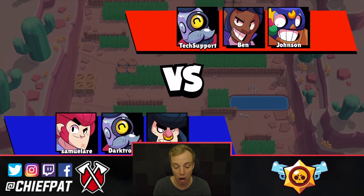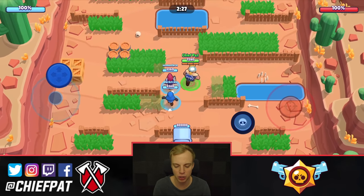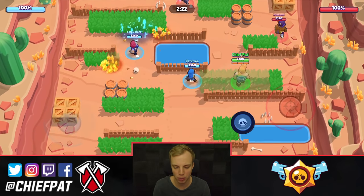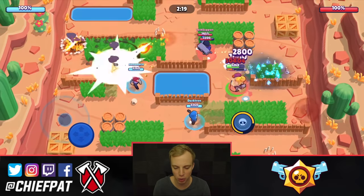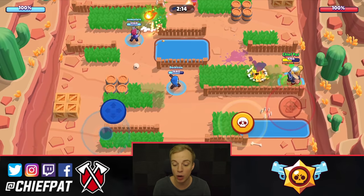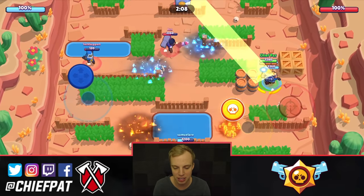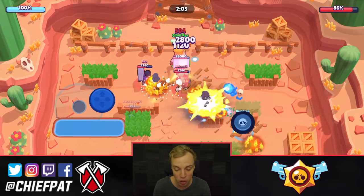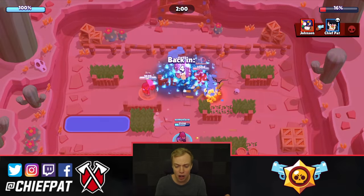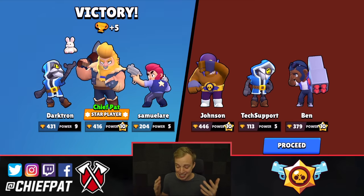We're going against a Primo, Barley, and a Brock, and we should be able to charge our super up and put in some work. We've got a Barley and a Colt — a couple of ranged units — and then obviously we've got myself, who's much more tanky. I'm going to focus in on this Primo because he's someone we can explode if we need to. Getting onto this Primo right now, I'm going to charge up my super and just destroy him very quickly. I'm going to wait for all of them to be a little bit unsuspecting, and then I'm going to super my way all the way over to the safe, which is going to happen right now. Let's get to the safe — look at the work we're putting in. We're doing so much damage to the safe. We already won the game off of one super to the safe.